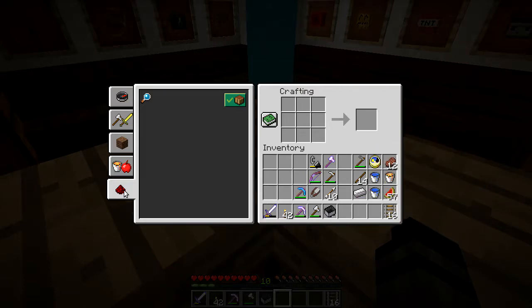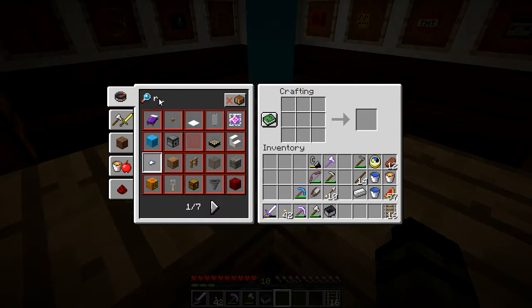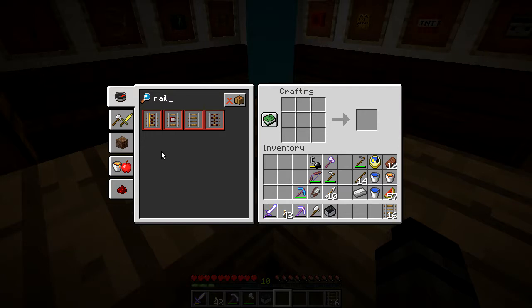Now there are other things you can also make in this game. If I type in 'rail', there are other types of rails apart from the standard one. There is the powered rail, which needs gold ingots and a source of redstone dust, and this will allow you to give your cart energy to make it actually move. You can also use a detector rail for detecting when something travels over it, and there's an activator rail which is activated when you travel over it, creating an activation from it.